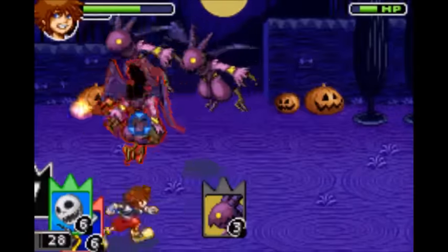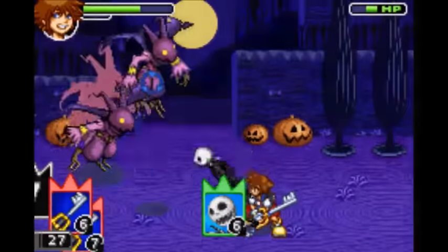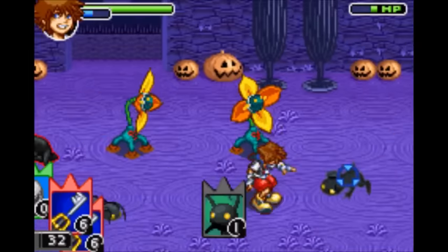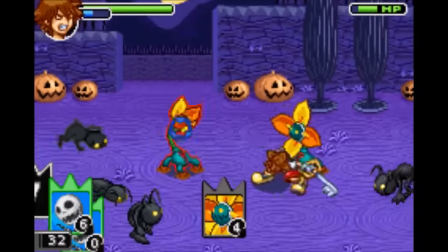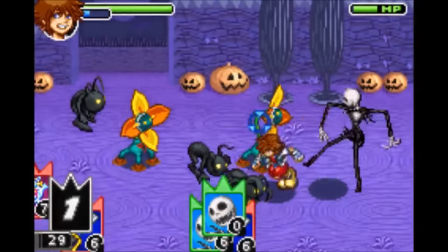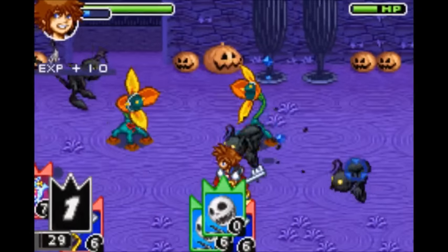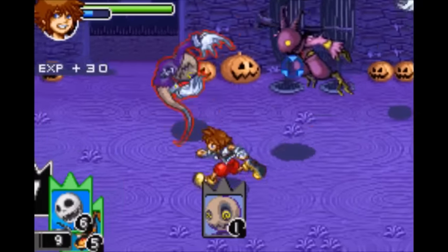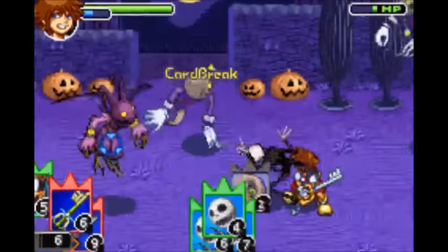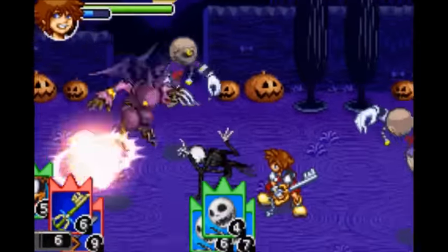Next is Jack. He acts very similar to Donald — when you summon him, he'll cast either Fire, Blizzard, Thunder, or Gravity. Next is Surprise Level 2, which requires two Jack cards. He'll jump in and double cast either Fira, Blizzara, Thundara, or Gravira. Next is Surprise Level 3, which requires three Jack cards. He'll spawn in and triple cast either Firaga, Blizzaga, Thundaga, or Graviga.